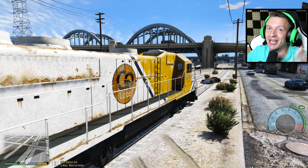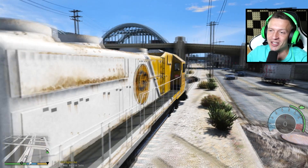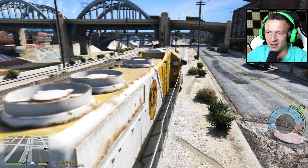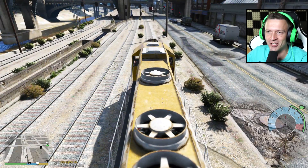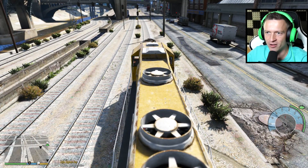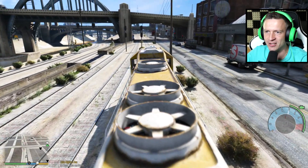We're gonna try and customize it and make it really fast and then we're gonna try and cause crazy mayhem on the streets of Los Santos. Without further ado, I think we are ready to do this. Let's drive over the ramp buggy and hopefully we'll derail this thing.